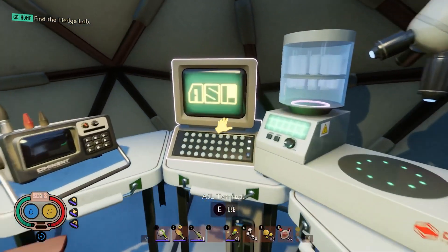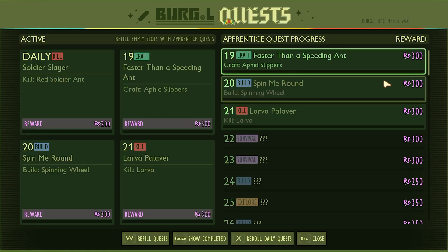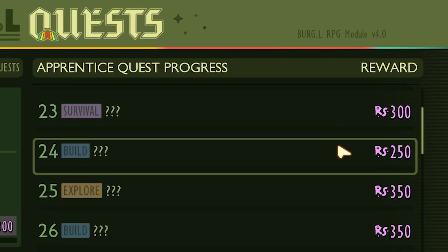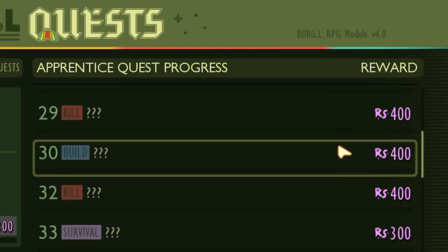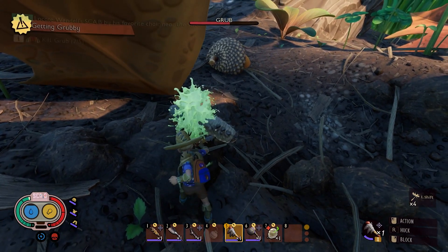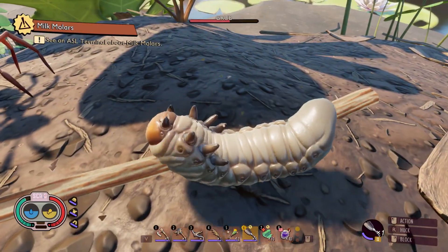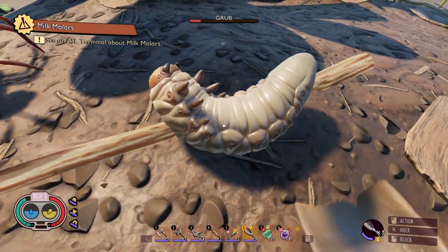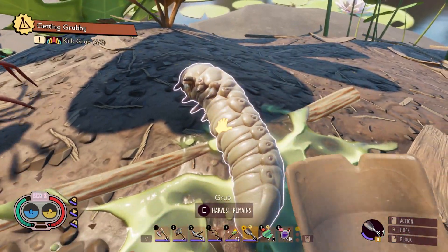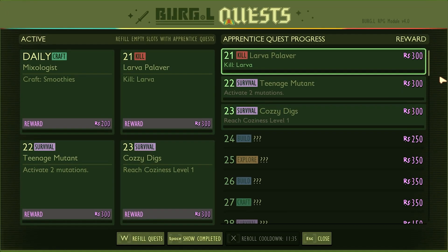We're shaking things up in the quest department. We are revamping the randomized daily repeatable Burgle Quest by introducing a series we like to call Apprentice Quests that unlock sequentially. Once you complete the first quest, you'll unlock the second, continuing up to the final most challenging quests. There are roughly 100 in total. After you've tackled these milestones, your journey is complete. But don't worry — daily quests are not going anywhere, we're just changing how you unlock them.